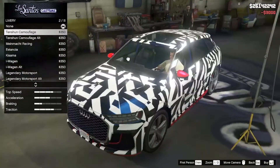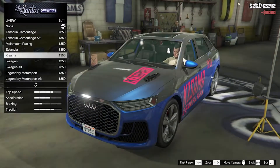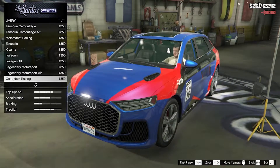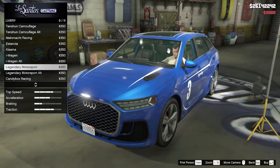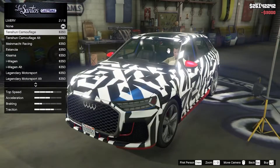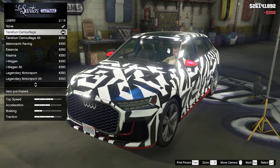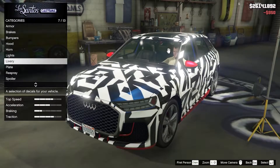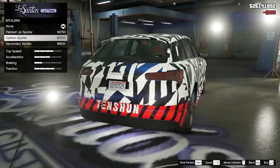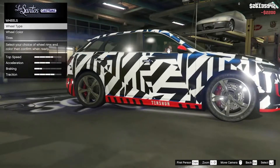For neon we'll do a layout. For liveries we went straight to camouflage — I'll scroll through the list slowly. There wasn't as much as I thought. I do like that one — tension camouflage — yeah I'm going to do that. For the spoiler we're just going to do a painted lip spoiler, suspension all the way, and wheel type.